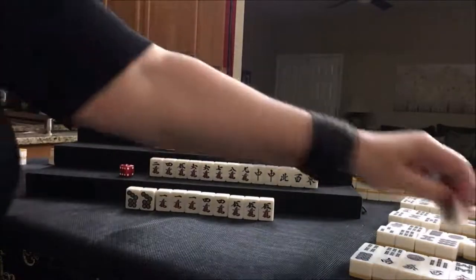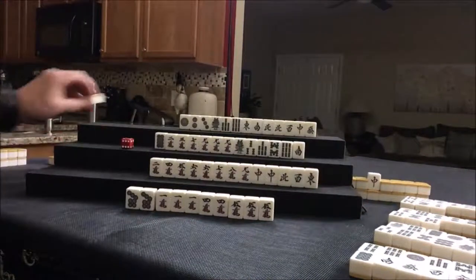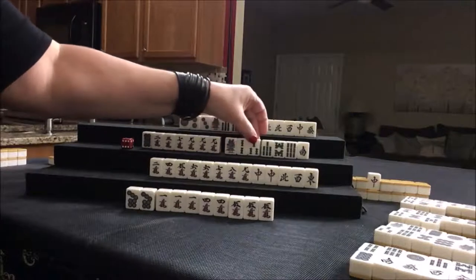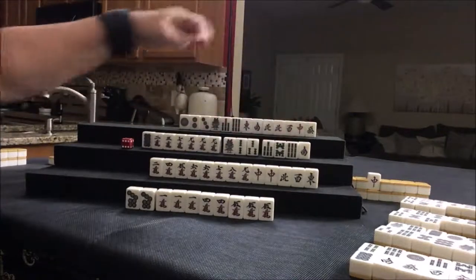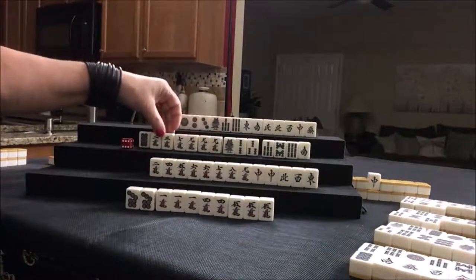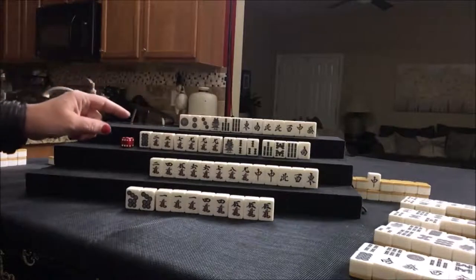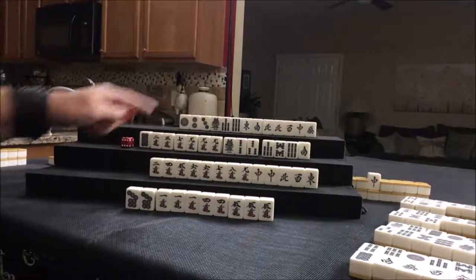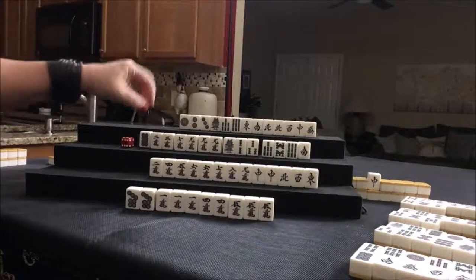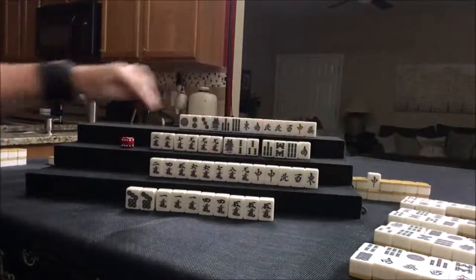One bam drawn. Two bam — that's a keeper: one, two, three. Seven, eight, nine. South. Eight. Two, three. Pair. Seven, nine. So we're one away from ready on terminals in all. We even have a pair of nines. Let's discard the eight dot, because we could potentially use this as a pair for chanta. Eight dot was discarded — let's draw. Two dot.